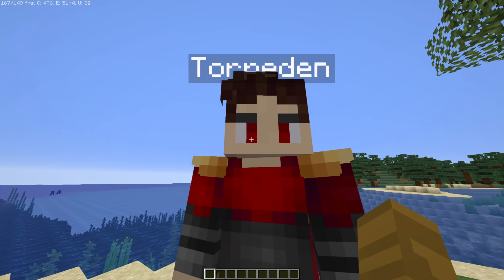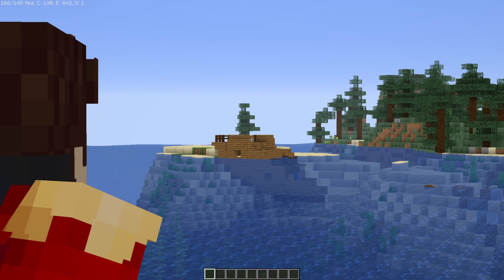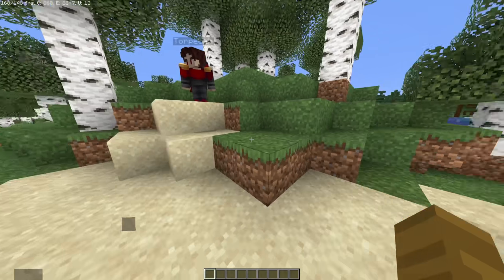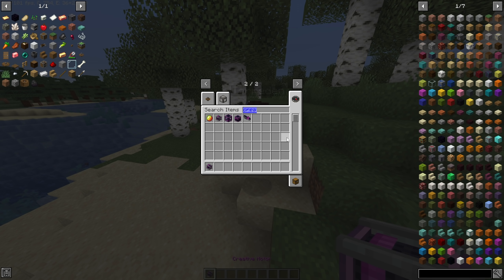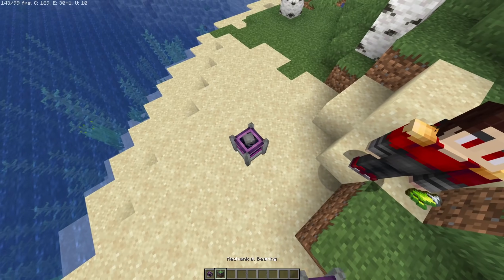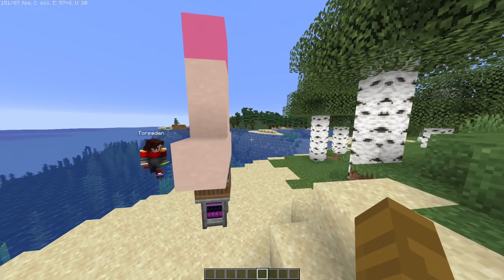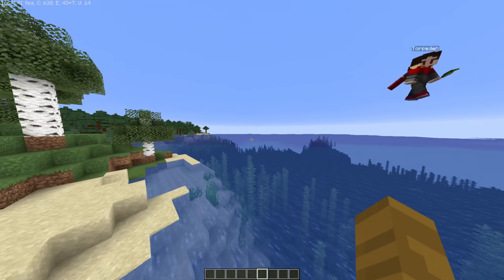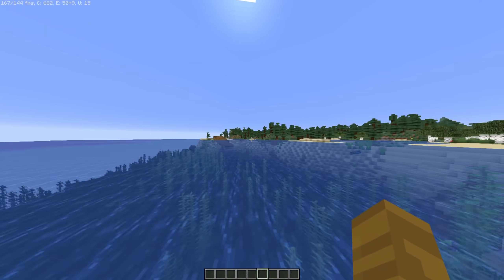Yo, Torpedo! Look behind you. Is that a shipwreck? That is a shipwreck, and you know what we're doing today? I told you to install the Create mod, right? Yeah, you forced me. So you have all the cool Create mod things, like the creative motor and the mechanical bearing. We are going to make a boat with the Create mod — a working boat. We're gonna jump on the boat, press a button, and that boat will take us from one port to the other.